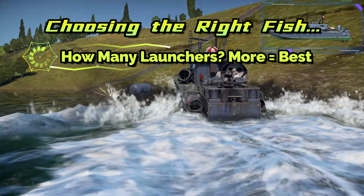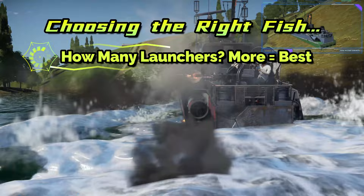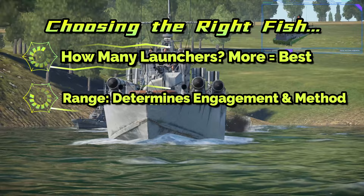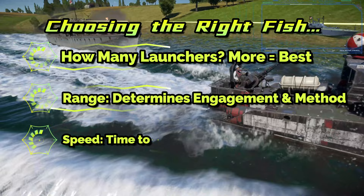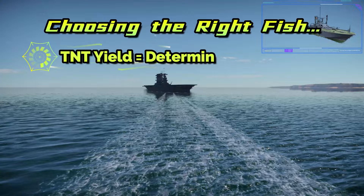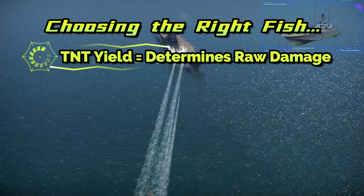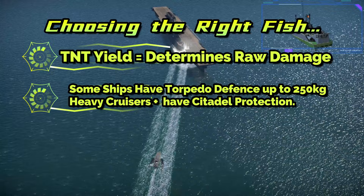The number of launches and the reloads, if any, will determine how many targets can be engaged before reloading — with more always being better. Keep in mind that all torpedoes can be detonated by gunfire while on the boat. Range will determine your maximum engagement distance. A long range will allow you to attack from outside detection radius and also makes you much harder to hit. Speed will determine how easy the torpedo is to dodge once detected, and how long it will take to reach the target. A slow torpedo is not useless and can be useful in certain situations. The explosive mass determines how much raw damage is caused and determines the maximum class of target. Some larger ships have torpedo defense and many compartments.